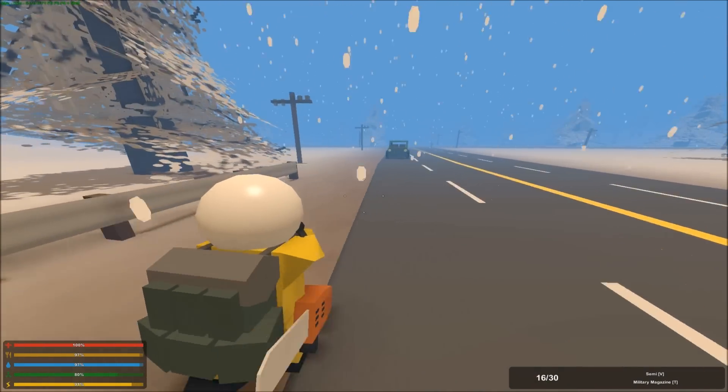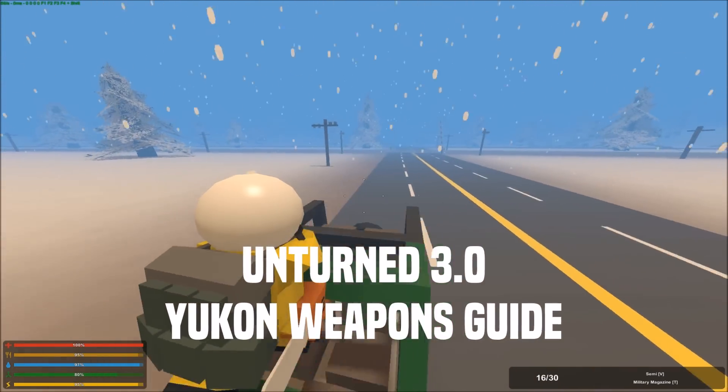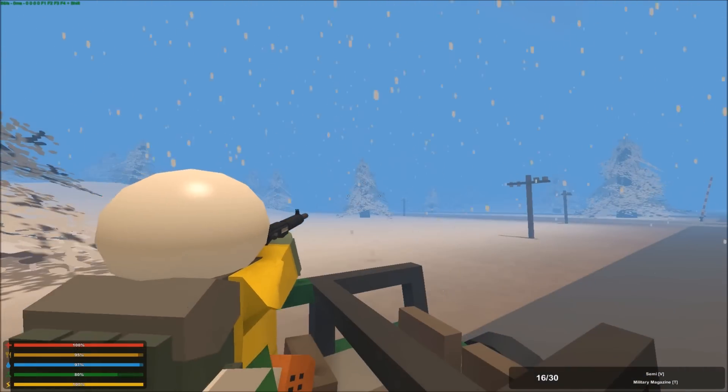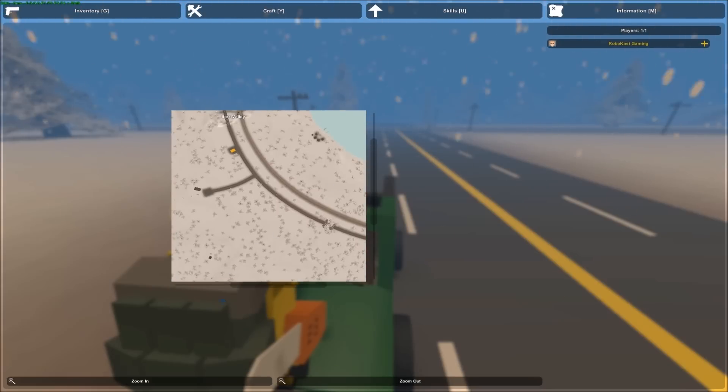What's going on YouTube? RobocatsGaming here. In this video, I'm going to be bringing you guys an Unturned 3.0 Yukon Weapons Guide. This is going to be covering all of the weapons in the Yukon map right now, where they spawn, all their stats, how many hits for a zombie, stuff like that. I hope you guys enjoy this video. If you do enjoy it, feel free to like and subscribe.